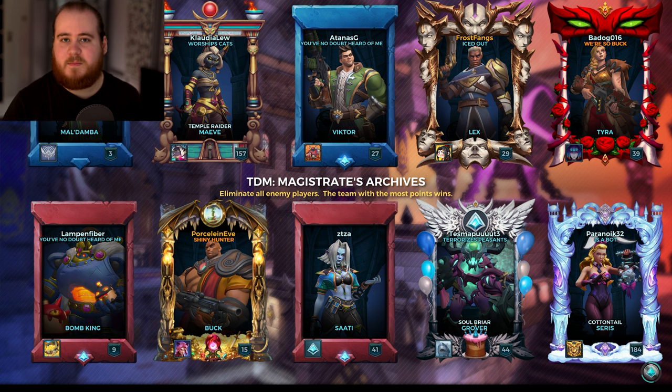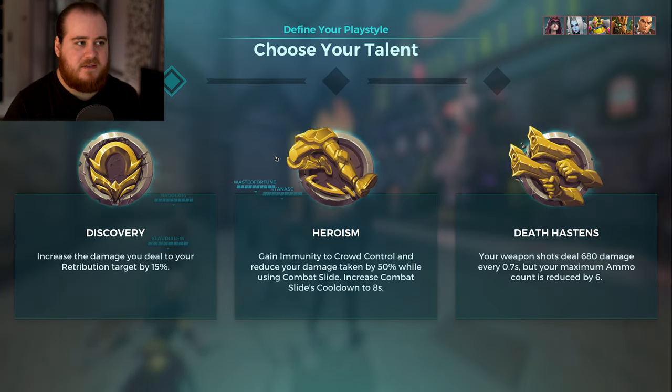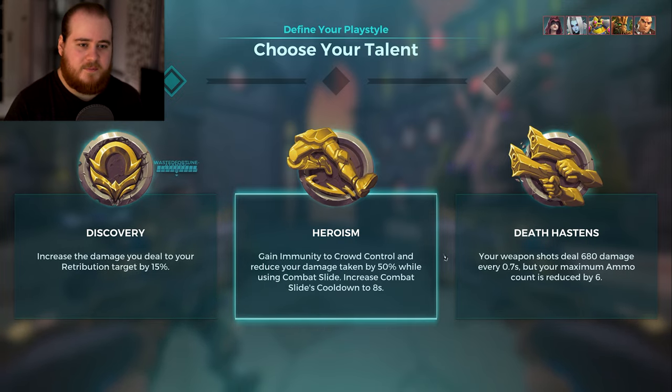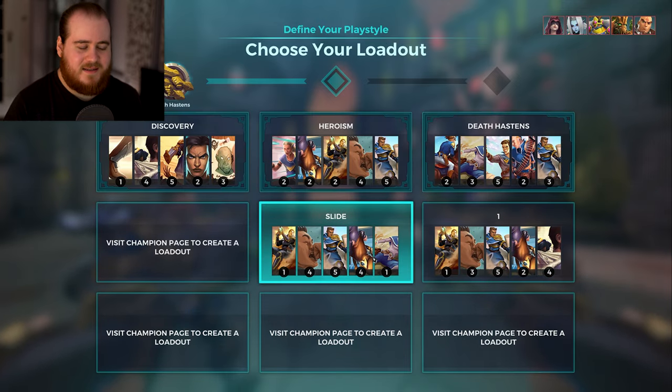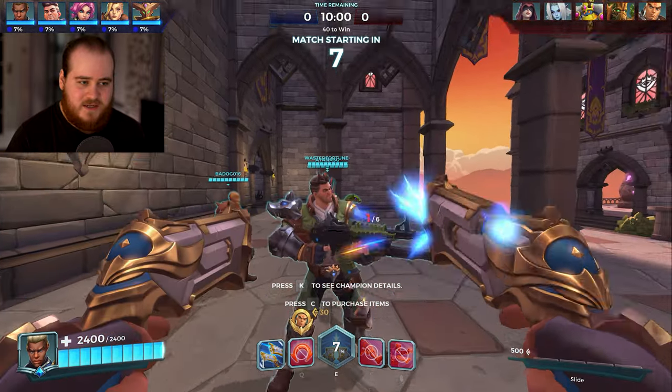Alright, so for game 1 we've got TDM Magistrate, which is probably good because I need a bit of a warm-up with him — it's been way too long. We've got Damber, Victor, Maeve, and Tyra versus Cerys, Satie, BK, Grover, and Buck. Going to go with Death Hastens, see how this goes, and then get into the slide setup. I really do need to just get used to Lex.